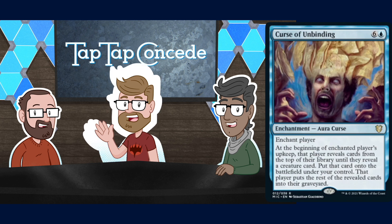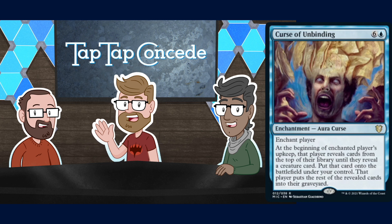Next in the Commander deck: Curse of Unbinding — that's a lot of mana, six and a blue for a Curse. Enchant player: at the beginning of enchanted player's upkeep, that player reveals cards from the top of their library until they reveal a creature card, put that card onto the battlefield under your control, and the player puts the rest of the revealed cards into their graveyard. I suppose that is an effect worth seven mana — you get to Treachery every turn and it fills their yard, eventually milling them out.